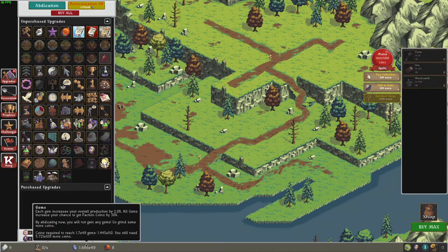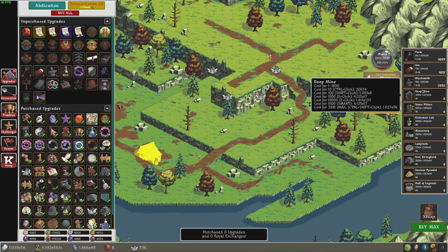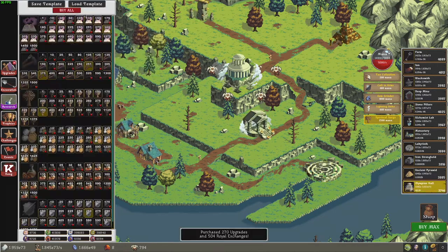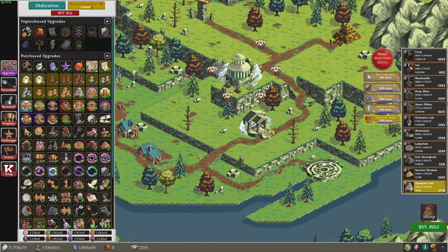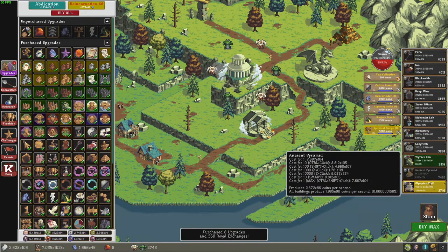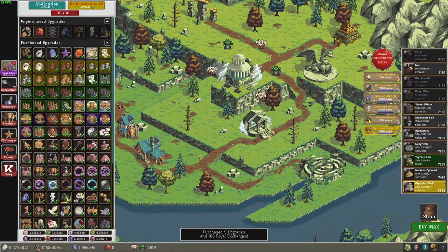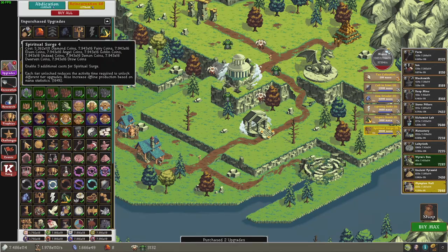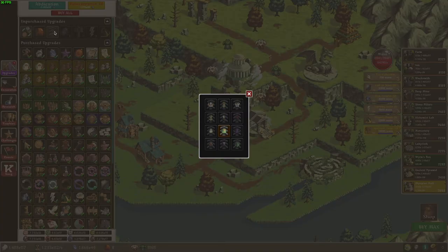I've grinded to about E50 gems, so I'm just going to do a normal run — completely normal — join the Dragon Faction so I can get the rest of my researches, buy all the buildings I would ever need, and activate Dragon's Breath, then get all these upgrades. For quick and easy faction coins, I'll just get more excavations. Now I have E19 of all of them. I can just buy all, and now I have 400 of every Royal Exchange.